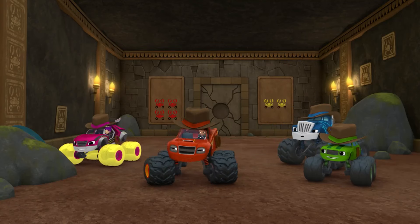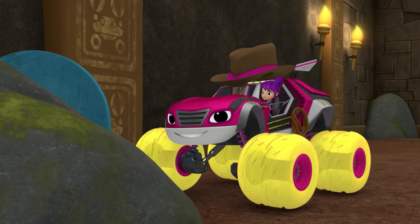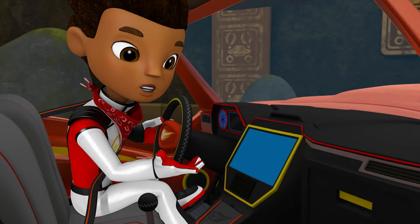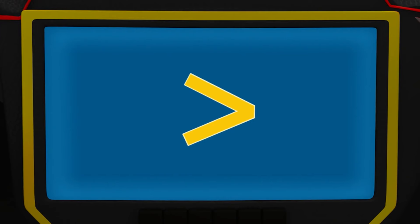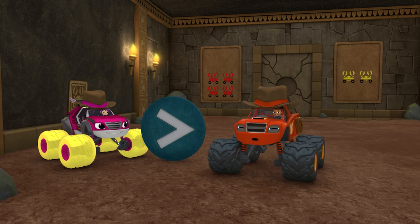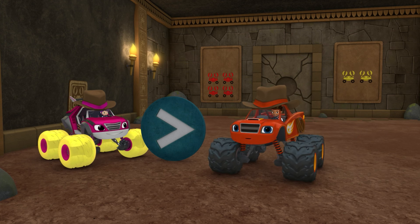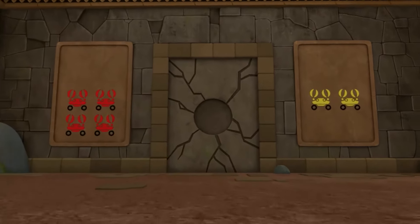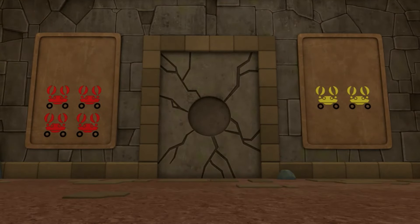Hey, maybe this can open the door. It's a greater than symbol. A greater than symbol looks like a big open mouth. And when you put it between two numbers, the mouth always opens toward the side that's more. So, to open the door, let's figure out which there's more of. Red crabs or yellow crabs? Look carefully. Are there more red crabs or yellow crabs?